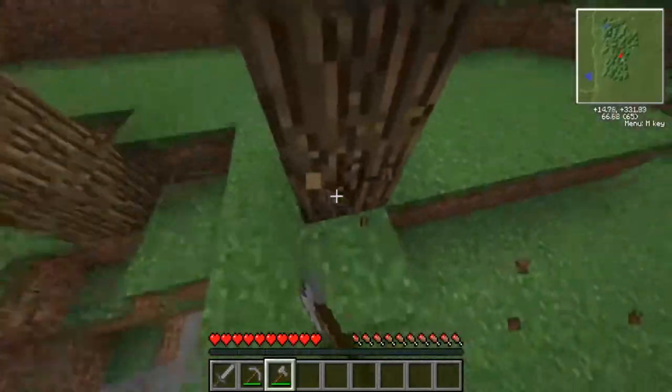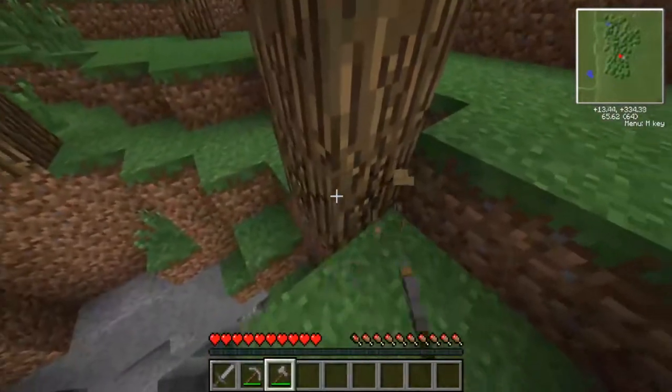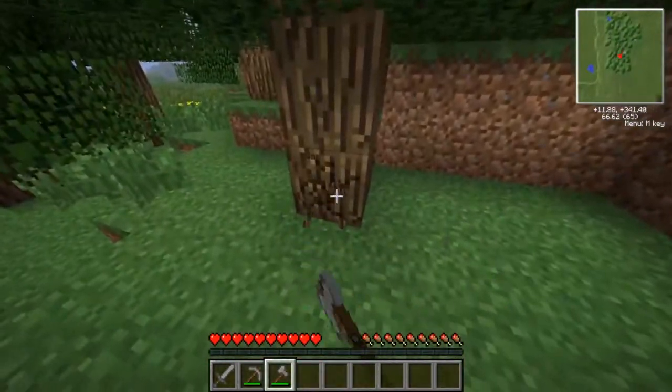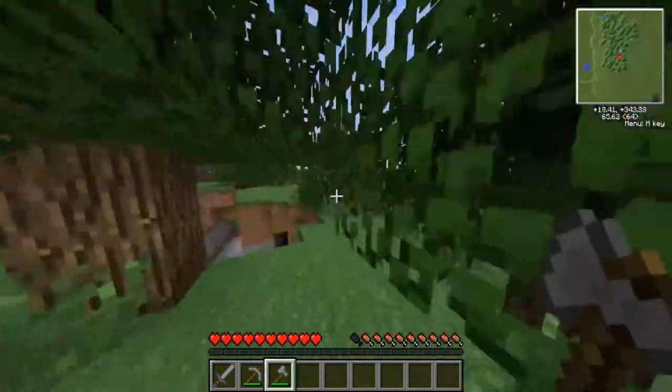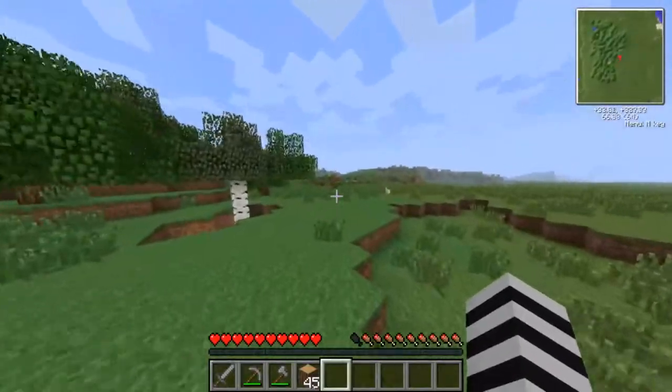I have a mod called Tree Capitator, which is kind of cheaty, but it's nice. Like, chopping trees is overrated — we just chop one log and holy crap, the whole tree comes down. That was pretty easy.